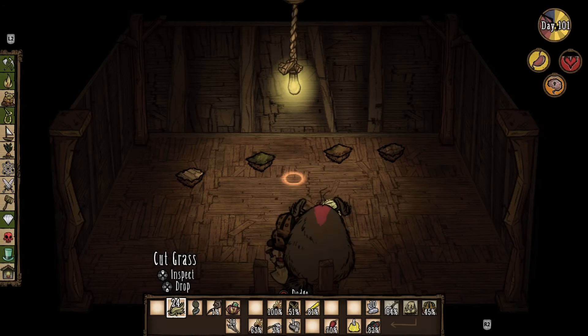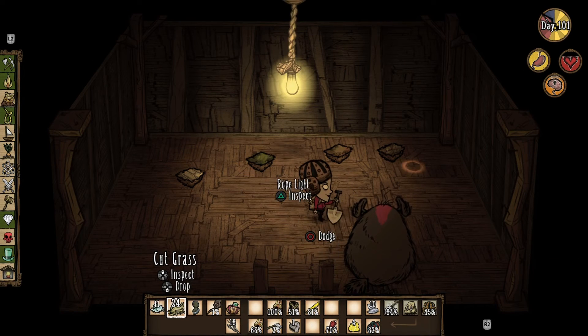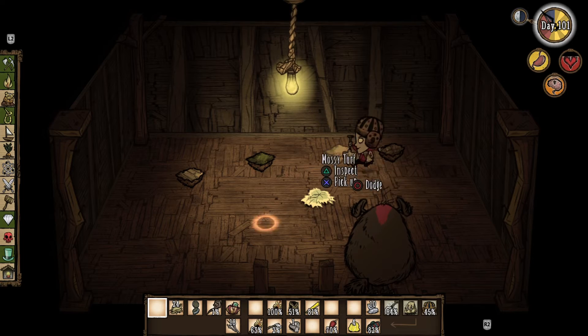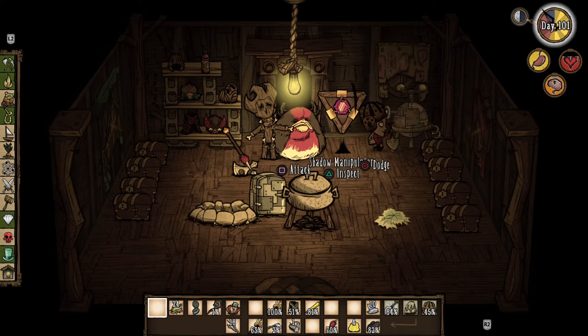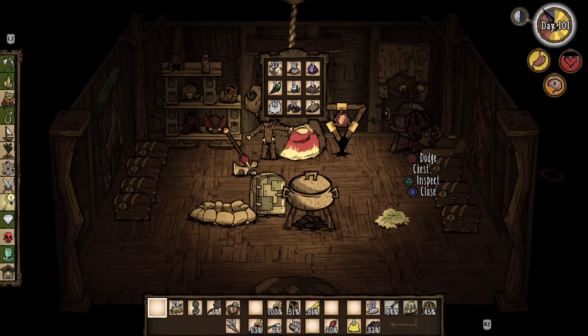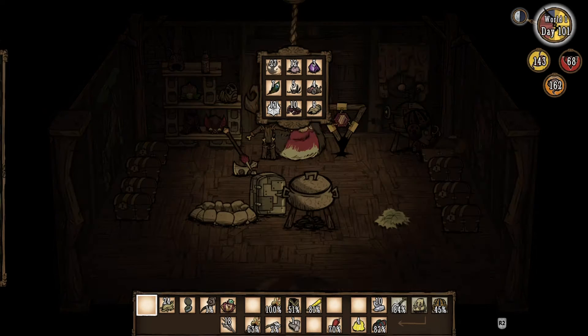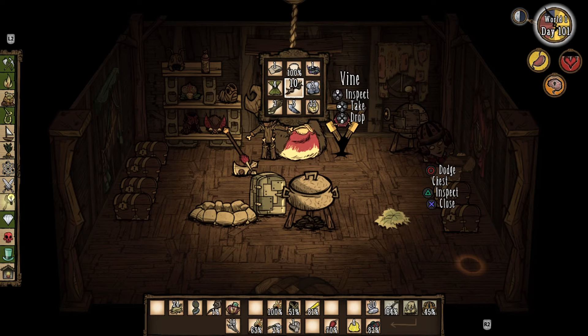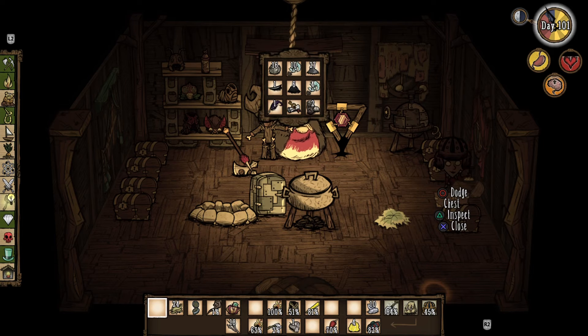Oh, I got this other room — this is the shit box, this is where I dropped everything. Look at that — eleven nettles just sitting there. There's a billion stacks of all this crap. I got my shadow manipulator right there, I got the alchemy engine. Look at all my crap — pig skin, I got so much. Wheeler has been having a tough time with shadow monsters. The first 30 days I was fighting shadow monsters literally all day, because she didn't have an umbrella and I didn't want to make one. I'm super rich as well, so that's pretty cool.